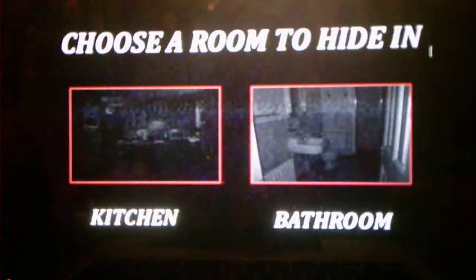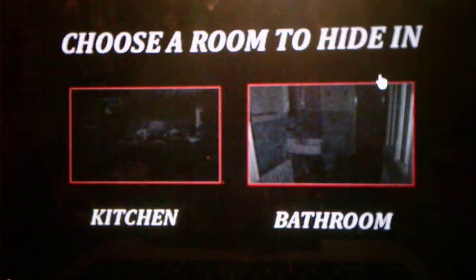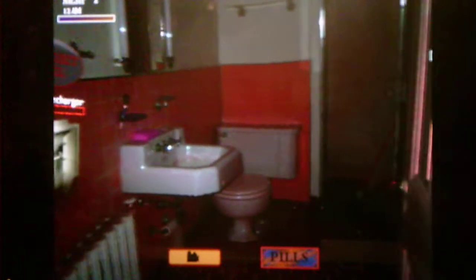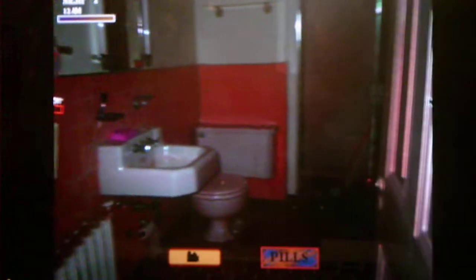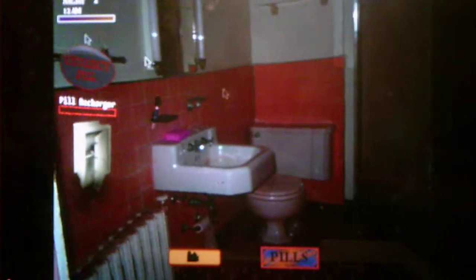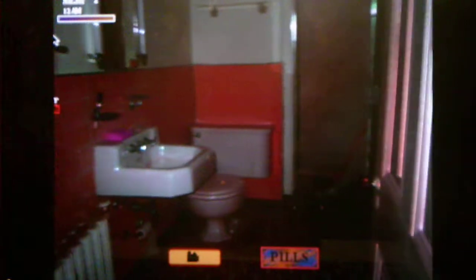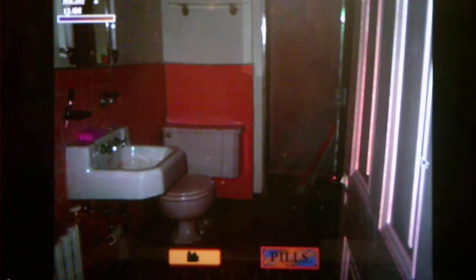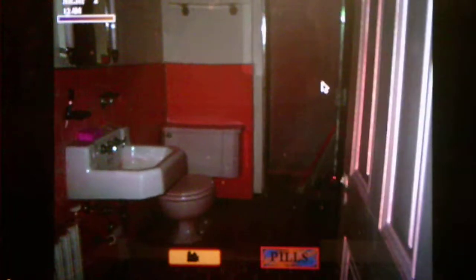Alright, night two. For night two, we're going to be in the bathroom because that's where you find the second piece of the music box. I don't know how many parts this series is going to be split into, but I'll let you know. To collect the music box, you have to take a short sight pill in order to collect the piece, but I'm going to do the paralysis pill first. Just like with night one, you do not need to check the camera as much — just look directly at the hallway.